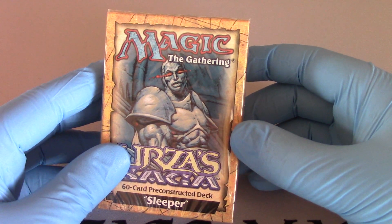When Monk Idealist comes into play, return target enchantment card from your graveyard to your hand. Nice flying for Striker. Pegasus Charger. Sanctum Custodian — prevent 2 damage. Voice of Grace — protection from black. Opal Titan — he's the rare. 2/2 enchantment: when one of your opponents successfully casts a creature spell, if Opal Titan is an enchantment, Opal Titan becomes a 4/4 creature with protection from each of that spell's colors, and counts as a Giant.